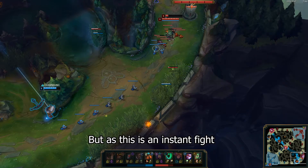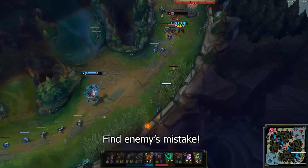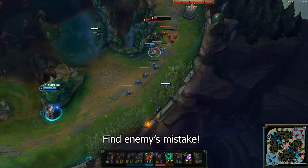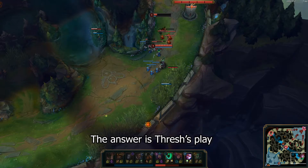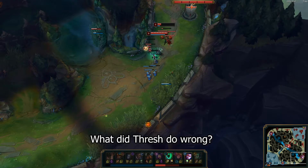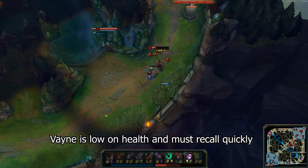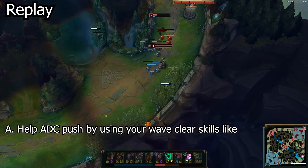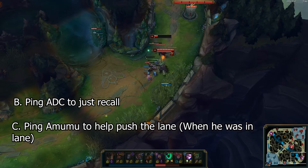Here's a question: can you spot the enemy's mistake? The answer I was looking for is Thresh's play. What should Thresh have done here? Remember how I said to reset the wave by shoving it into the enemy turret before recalling? Vayne is extremely low on health and must recall quickly. So as support, what you should do is either help the ADC push by using your waveclear skills such as Thresh's E or Nautilus E, or ping the ADC to recall.